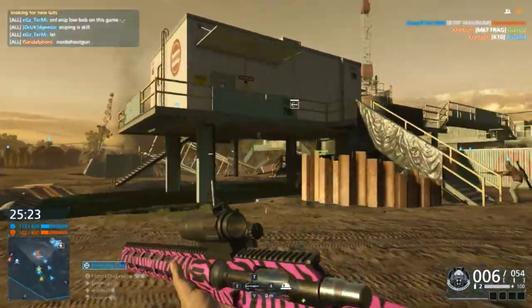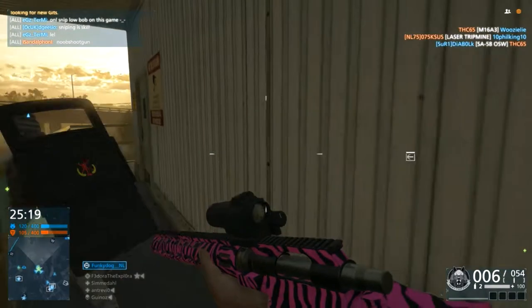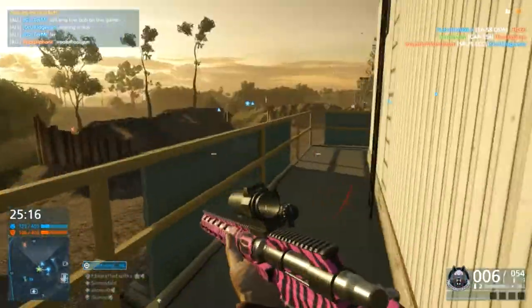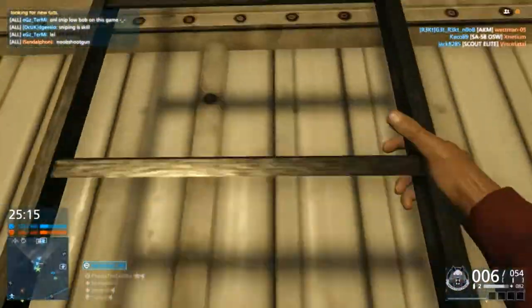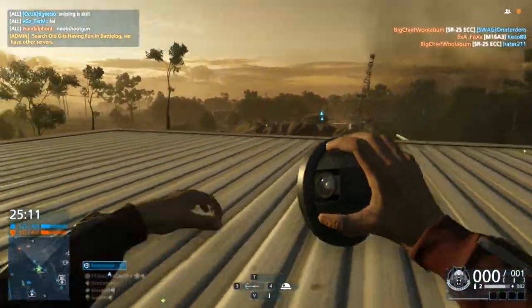The camera can see the same amount as you — the same field of view as you can — but it can see infinitely up and down. So that's something you need to take into account when you're placing your cameras. Always place them high up. You never want to place them on the ground, because if you do, you are limiting your camera's visibility by quite a lot.